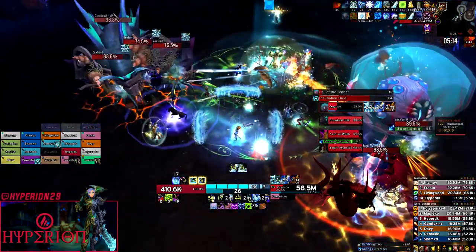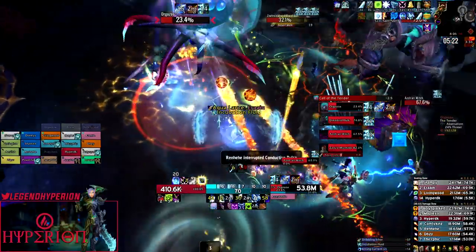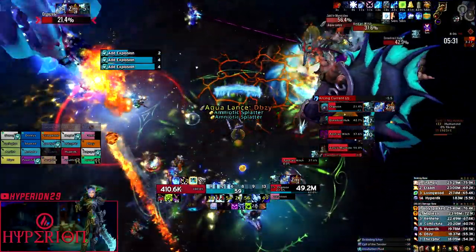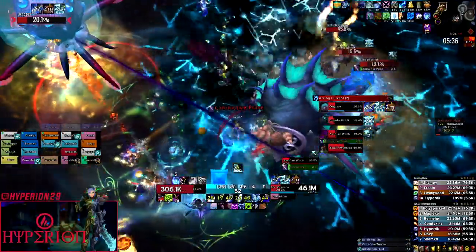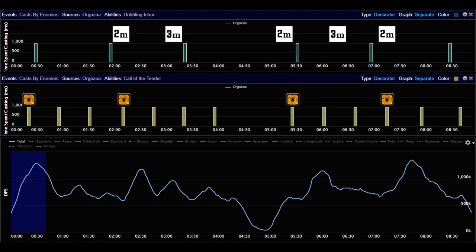In phase two, damage doesn't change too much. You shouldn't ever have the raid hard-focus adds like in phase one if you fall behind, because they should mostly die to cleave. The last phase is more of a DPS check — kill the boss before you get the third set of Dribbling Ichor. For two-minute cooldowns, use them right after the boss is interrupted or wait for the first add wave. The second use should be right after the second Dribbling Ichor in this phase, around seven minutes depending on when you push the boss.